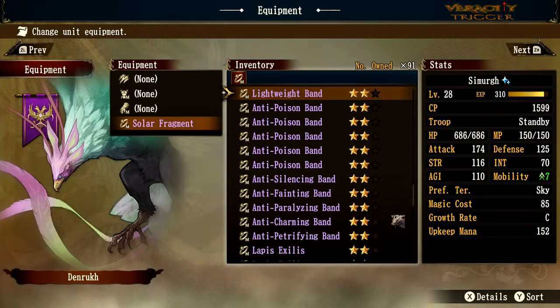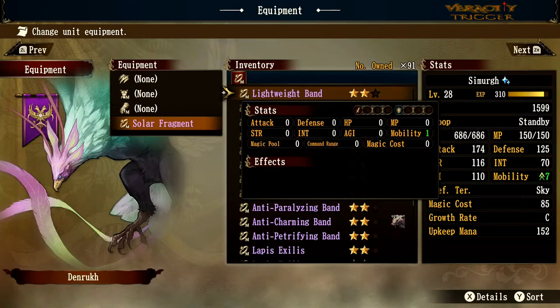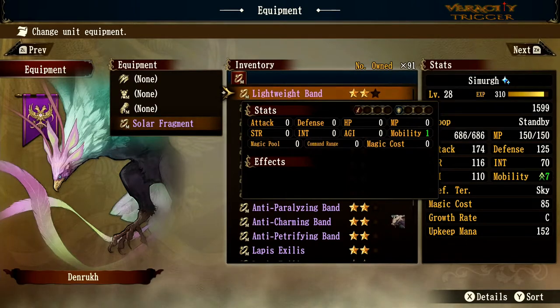Anti-Poison Band obviously gives anti-poison. The Lightweight Band gives one extra mobility — this is a very rare piece of gear, took a while to find. It gives you one extra movement space, which is quite good. That's all it does — just one extra mobility. It's interesting that this purple gear does one tiny little thing.